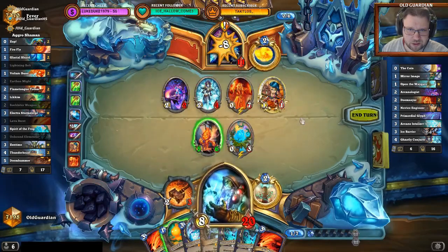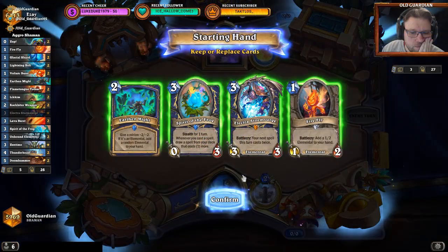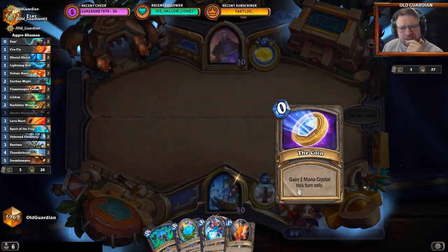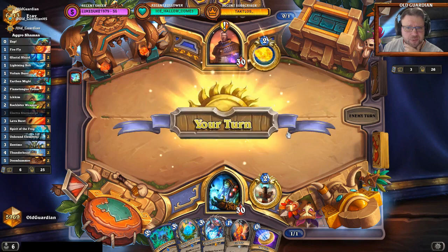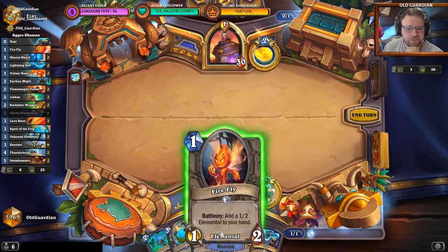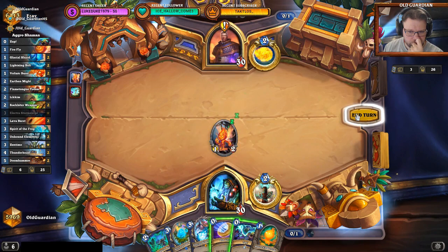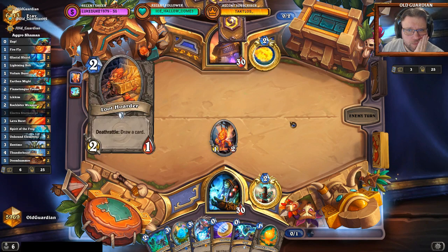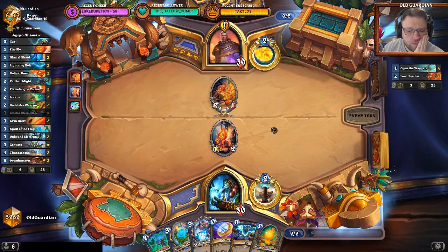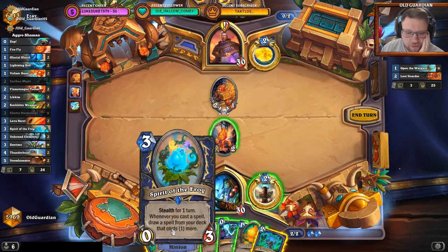I hit him in the face and then some more. I'll try with this. This deck just doesn't have an answer. It's another OTK Mage — OTK Mage number 3. I don't know if I were to coin the Spirit — coin after Spirit — I would get another one-mana spell from that. So many good lines to take.